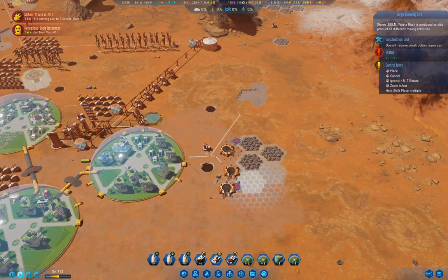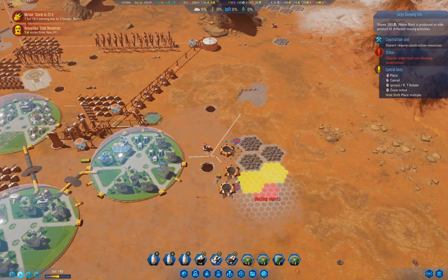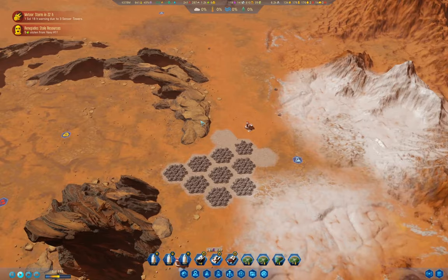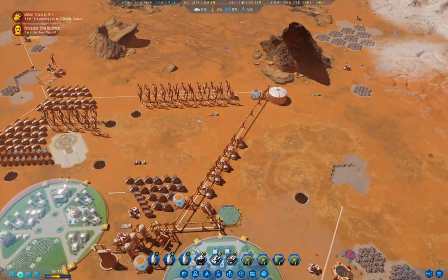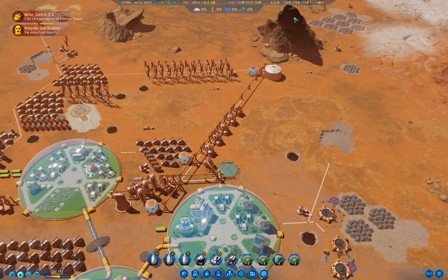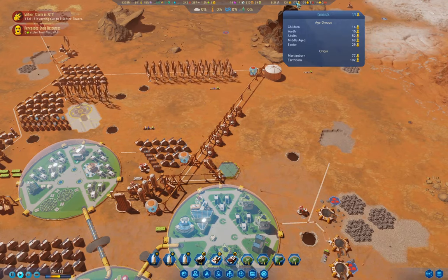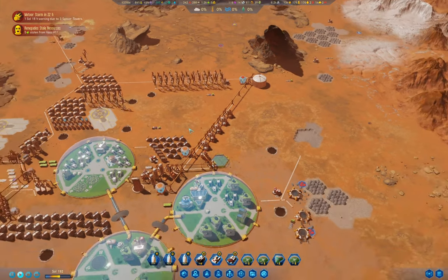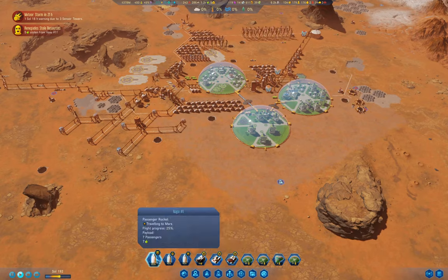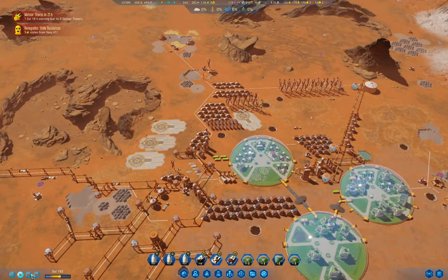The dump site is full, so let's add some more space there. I'm not producing a lot - I need regulation. I've got a rocket coming down with moisture vaporators, a rocket heading to Earth, and a rocket coming with seven colonists. We're not doing too badly - let's up the tempo.